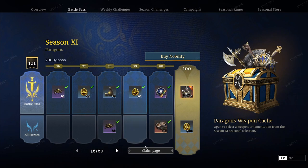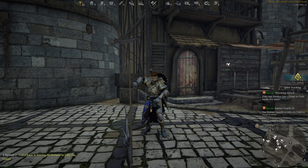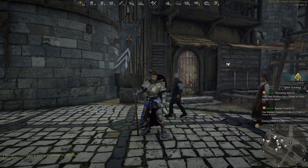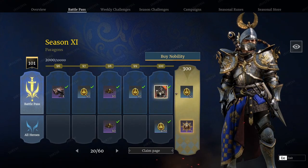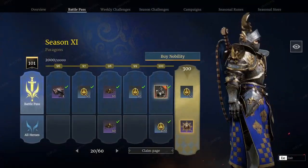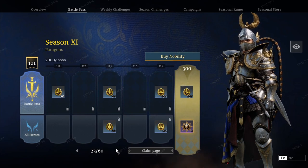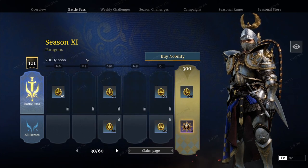At 70, you get the wonderful horse attire that is looking pretty fancy, as well as your weapons cache to choose what weapon attire you would like. The next node is the legendary artillery selection box at 80. Then at 85 you get the 'With Me' emote — a pretty cool emote showing off flailing around the banner. At 100, you get the very fancy new attire with wonderful gold gilding. After that, it's just getting more blades all the way up to 300 where you obtain the Paragons of Valor title.